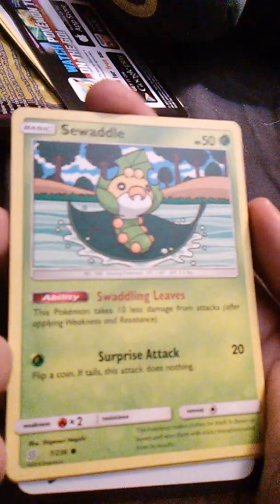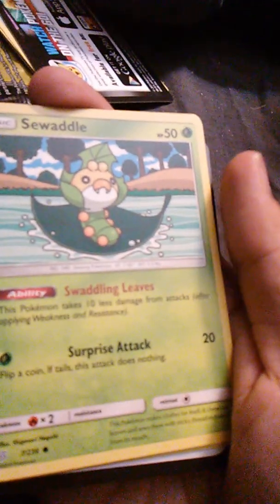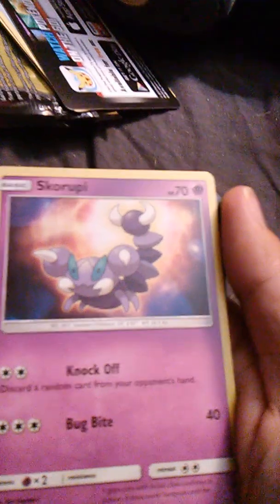So far we've found some really good ones — I really like that Noivern, it's a really neat Pokémon. Okay, this is the last of the three-packs. We have Sewaddle, who looks a lot like a mix between a Weedle and a Caterpie, with Swaddling Leaves and Surprise Attack. We have Skorupi with Knock Off and Bug Bite — that makes sense. And water energies. The special card is the red one. That was five three-card packs.